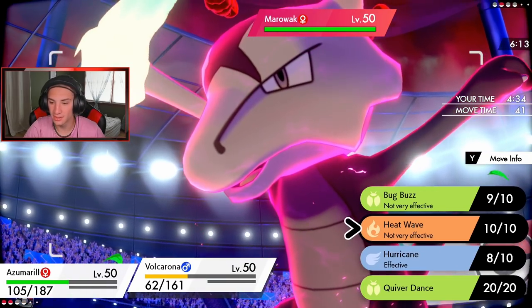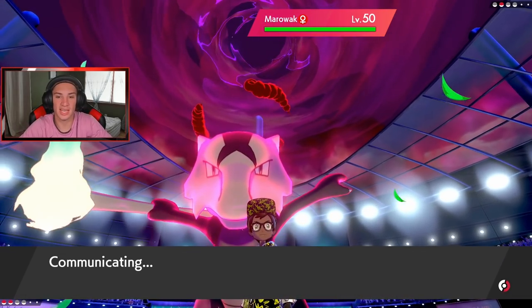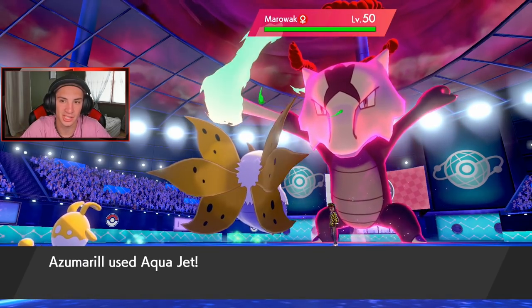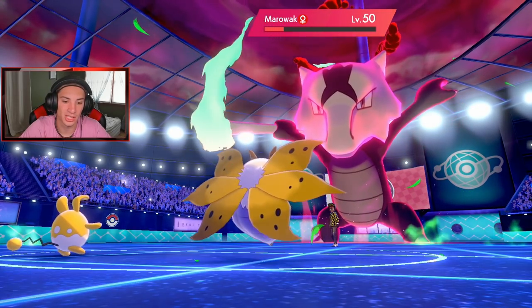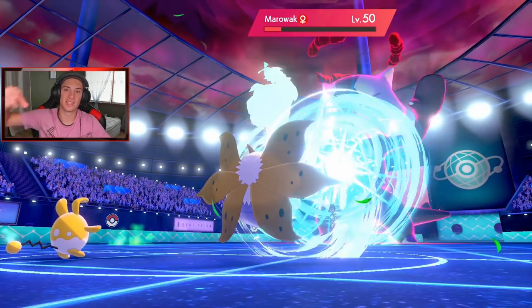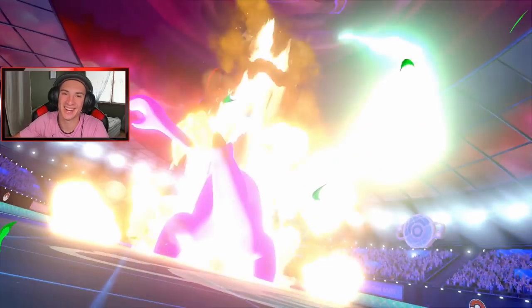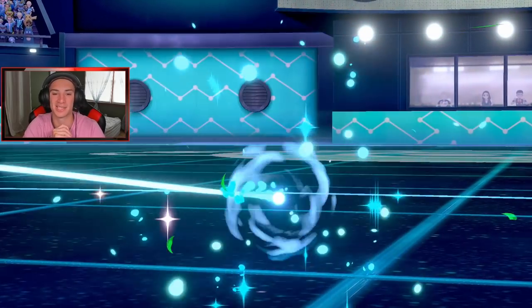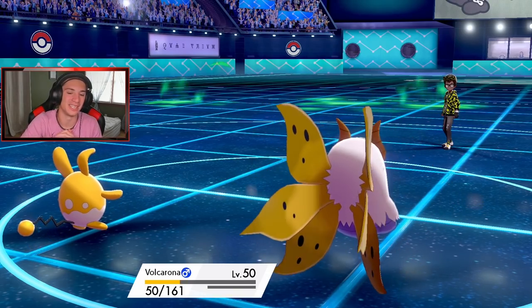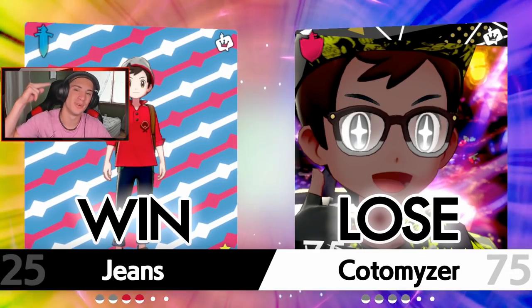First turn priority, then I drop a Hurricane. Let's see how much damage this Aqua Jet does — bro, that's a heaping amount of damage for an Aqua Jet! Hurricane comes out, it connects — that should be game! Let's get it baby! Azumarill coming up clutch in that last spot with the Belly Drum. I set it up while he Max Guarded, so Aqua Jet does a ton of damage. GG!